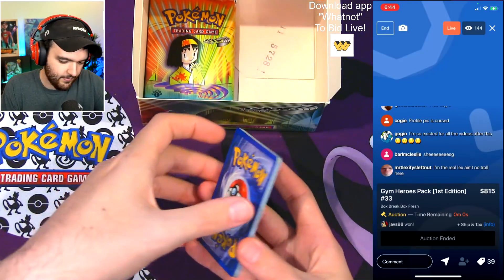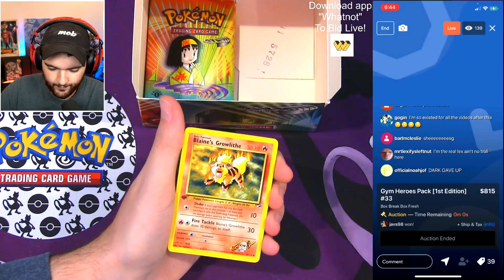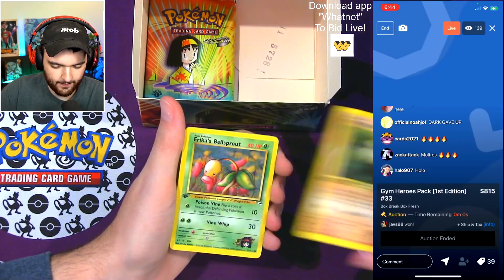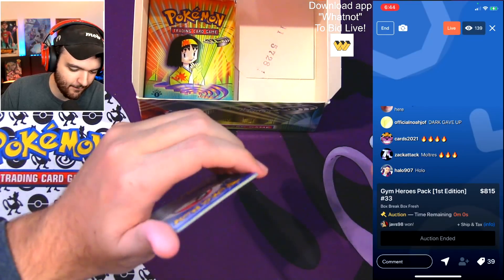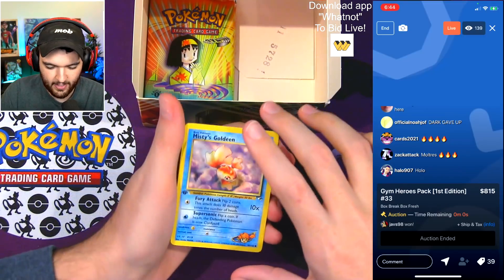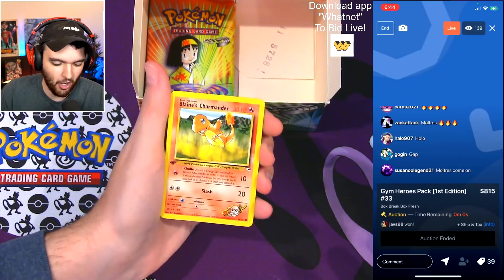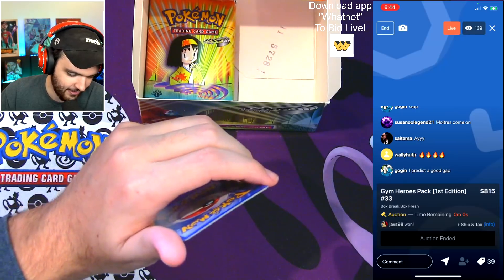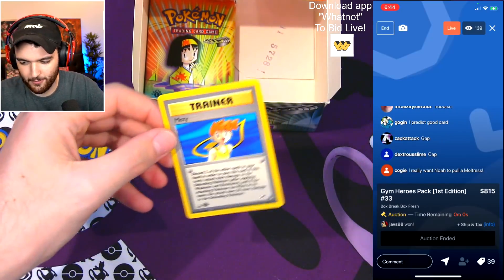Misty's Tentacool — great first card. Lieutenant Surge's Magnemite. Blaine's Growlithe — sick card, I really like that. Fighting Energy. Brock's Mankey — huge. Erika's Bellsprout. Sabrina's Abra — huge pull. Fire vibes — we need the Rocket's Moltres to literally make this the best First Edition opening of all time. Misty's Goldeen — huge. Blaine's Charmander — dude, even better than the Pikachu! First Edition baby. And Energy Flow.